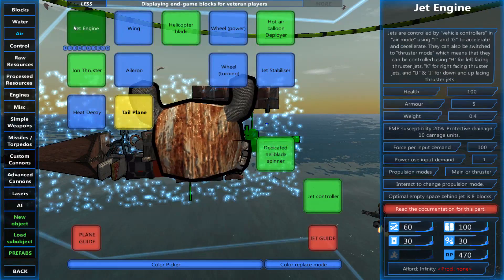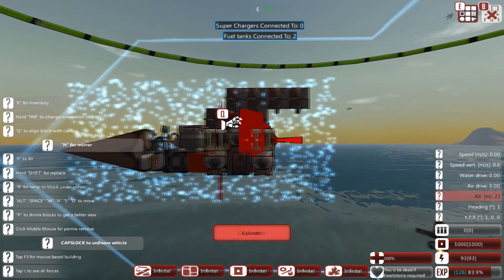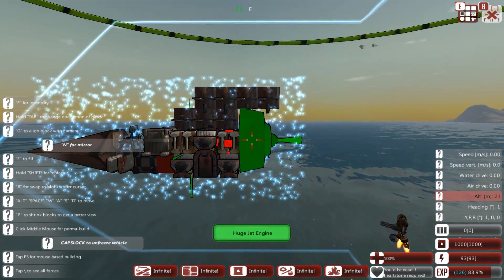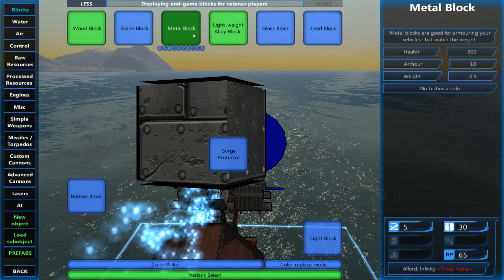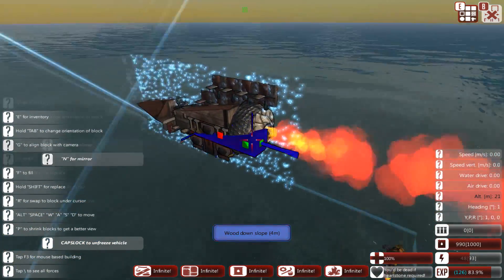Now that we have our centre of mass where we want it the plane is almost complete. Go directly in line with your centre of mass and place your thruster on the back, or place above or below based on what way you want it to work. You can use thrust left and right of the centre of mass as long as they are equally balanced, or you can use other sorts of propulsion such as spin blocks or heli blades to drive the plane forward. These require a little bit of ACB wizardry though so I won't be covering them here.